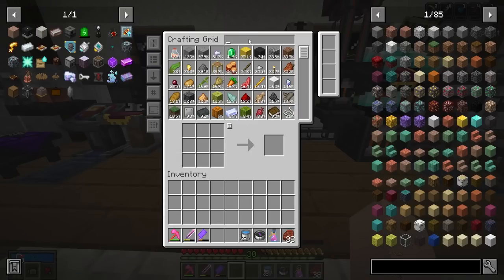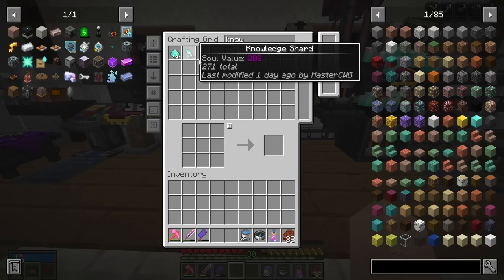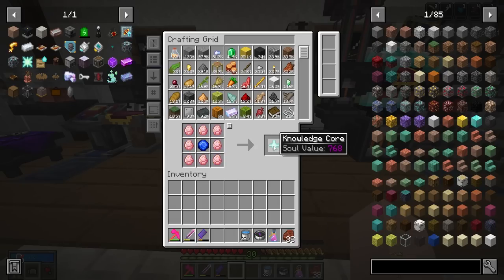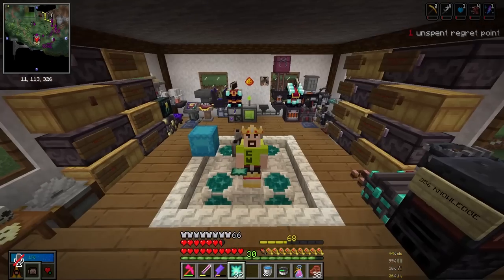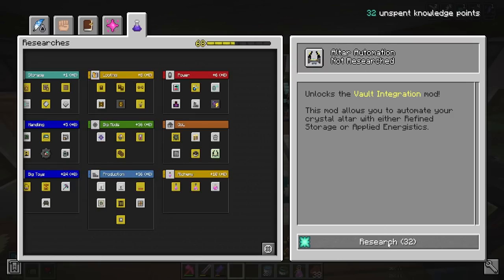How about we unlock the mod that the title of the video is about before we got distracted? We have 271 knowledge shards and need 32 knowledge stars to unlock the mod. So we need to make 32 cores. And now with all of our knowledge cores we can make it — 32 knowledge stars. That's so much knowledge. We only have 100 vault diamonds left now, we used to have like 400. Let's consume and unlock it. Altar Automation — boom, we did it.